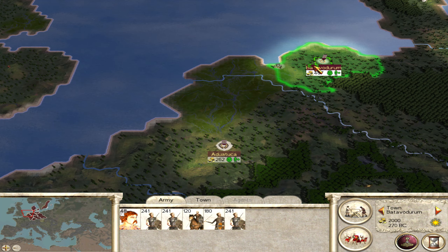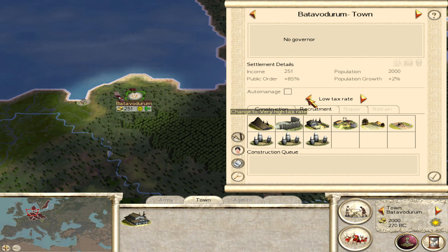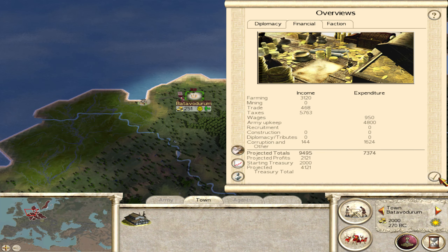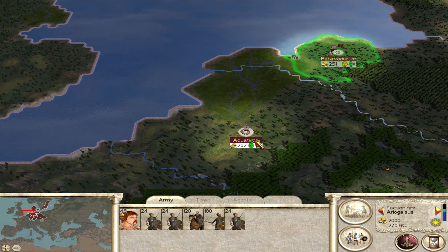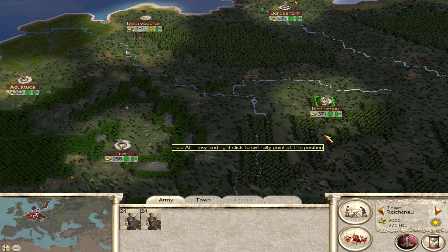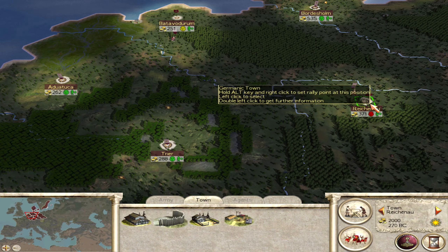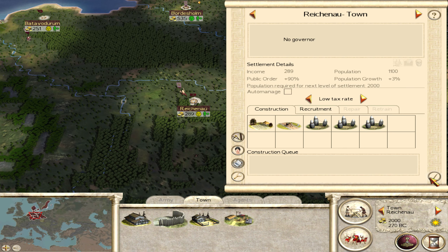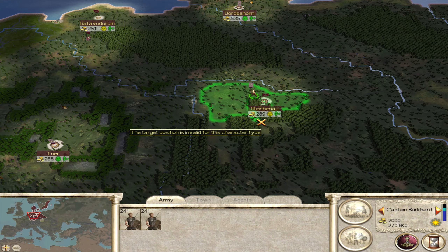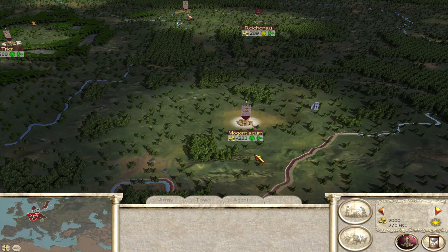Let's go ahead and select these people - they're pretty upset. Low tax rate makes you happier, and we're still making money, so that's alright. Let's bring these troops this way. I don't mind having the low tax rates - it's better. The people are happier, that type of thing.